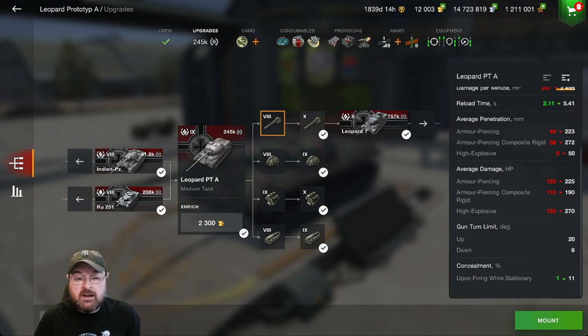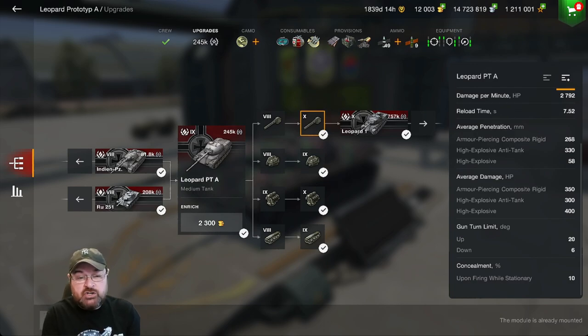With the top gun, you're dishing out 350 with your APCR, 300 with your HEAT, and 400 with your HE.